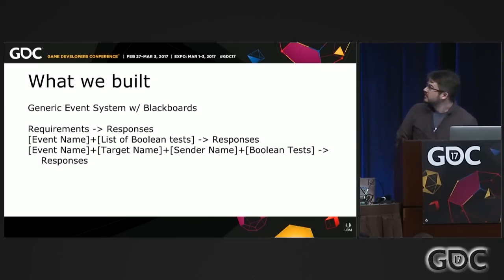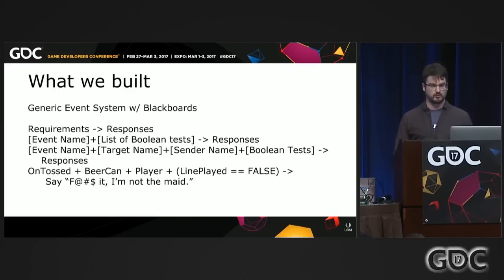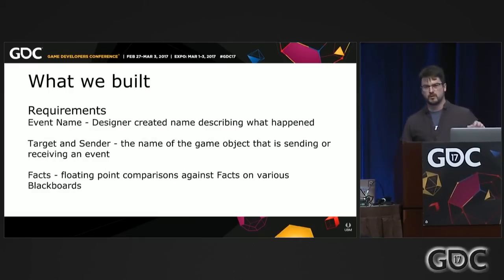In practice it looked like event name, a bunch of Boolean tests, and a whole bunch of responses. We were a small team so we had to make some special cases. We didn't bring strings into our blackboard system — kept it very simple and lean. We added special cases for who triggered the event and who was the target, and let designers use strings for those. Everything else was just Boolean tests on floats. For example, if I toss a beer can, you get the event 'on tossed,' sender is the player, target is the beer can. If the context says I haven't said this line, then say the line: 'I'm not the maid.'